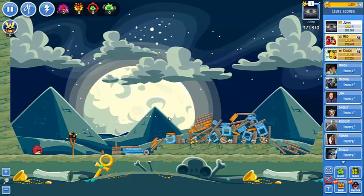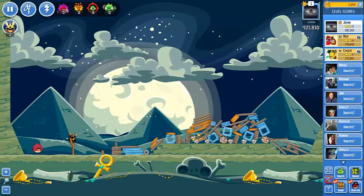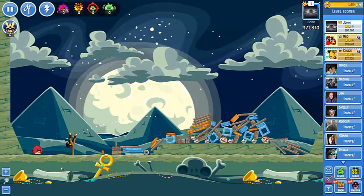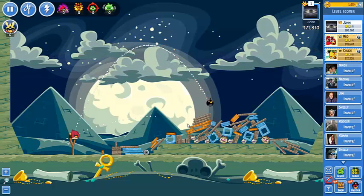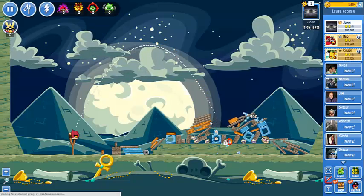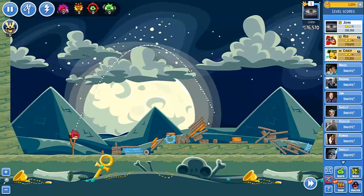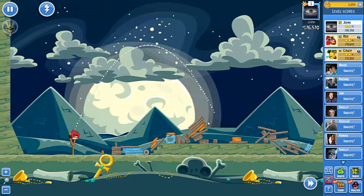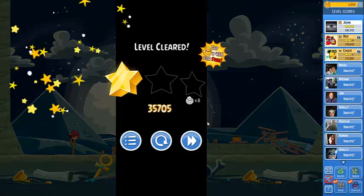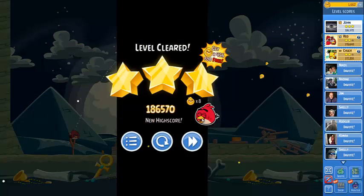This is a big structure, but bombing bird brought down the whole thing. Let's hit here in the middle — lob him right in the middle and see if he can shake all of them out of existence. That's the ticket! The bombing bird needs to have its way cleared and then brings down everything. Three stars — going to the next stage!